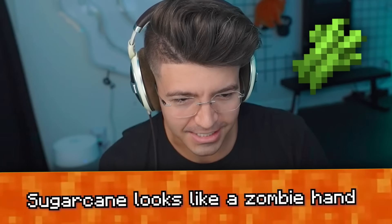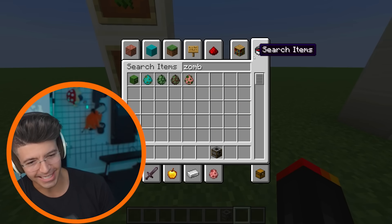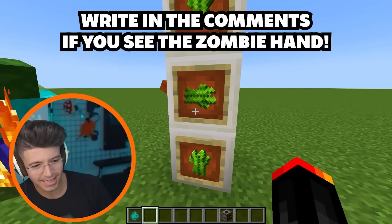Sugar cane looks like a zombie's hand. I can kind of see this a little bit. If I get a zombie — it's not the exact same, but it's kind of similar. Look at the zombie hand. A little bit, not a lot, but just a little bit.